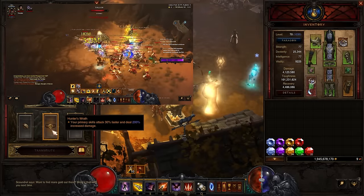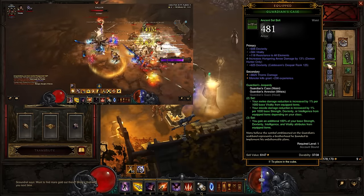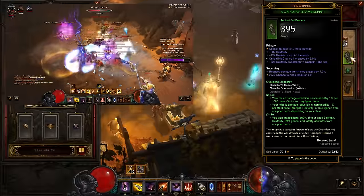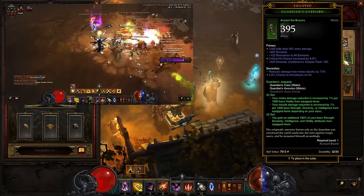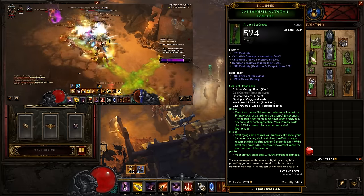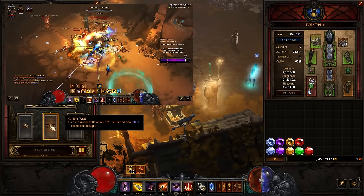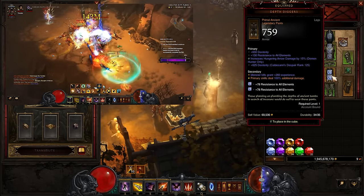Later on into the season, the Hunter's Wrath would come onto the character, and then the Orgild set would come on probably for the Shoulders and Bracers slot. Then Depth Diggers would go into the cube where the Hunter's Wrath currently is, but for the moment we've got the Depth Diggers on.